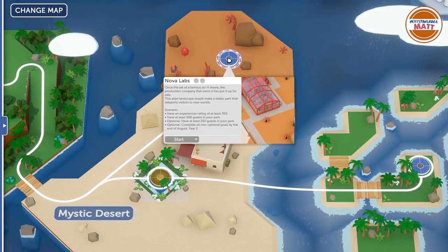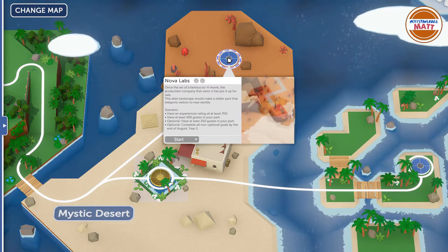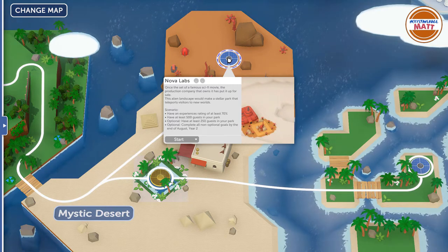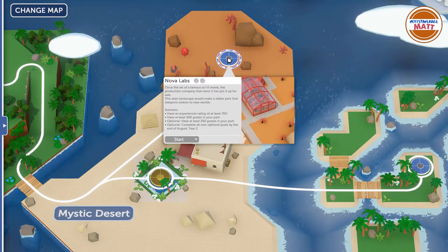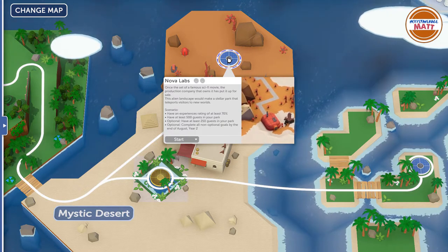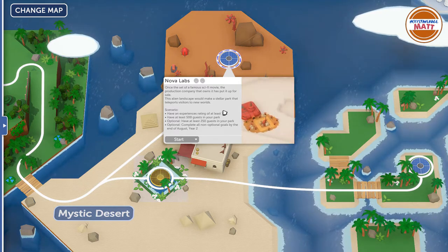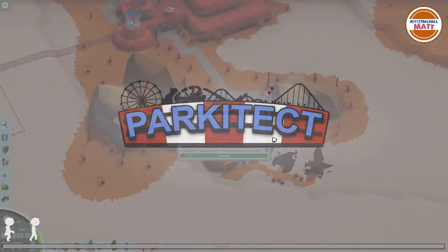Anyway, on to Nova Labs. Once the set of a famous sci-fi movie, the production company that owns it has put it up for sale. This alien landscape would make a stellar park that teleports visitors to new worlds. For this scenario we need an experiences rating of at least 70%, at least 500 guests in the park, and optionally at least 250 guests — completing all non-optional goals by the end of August, year two.